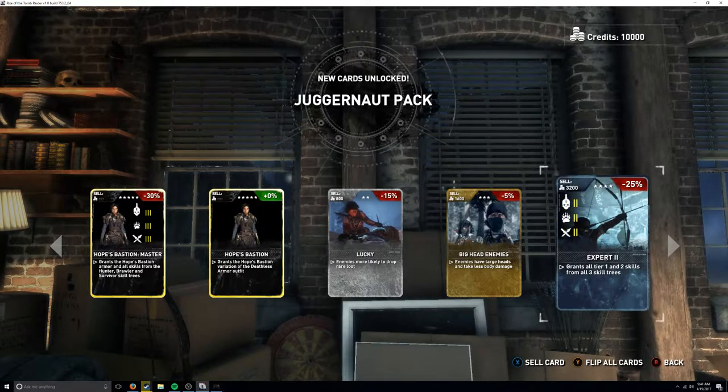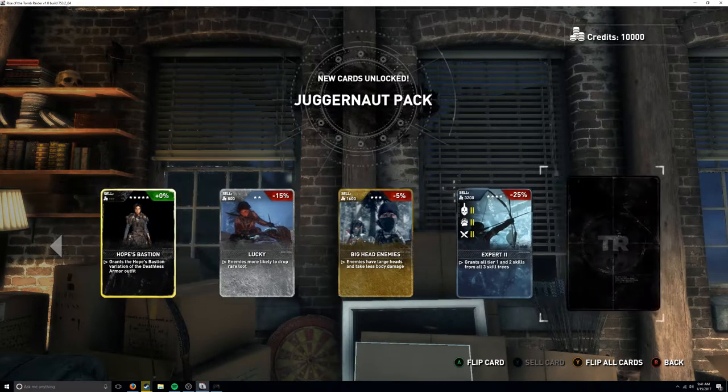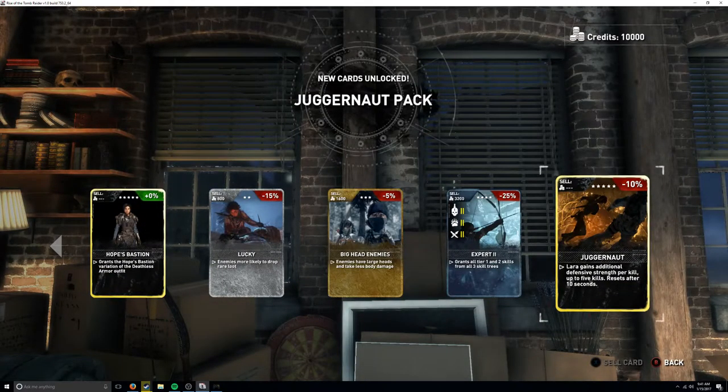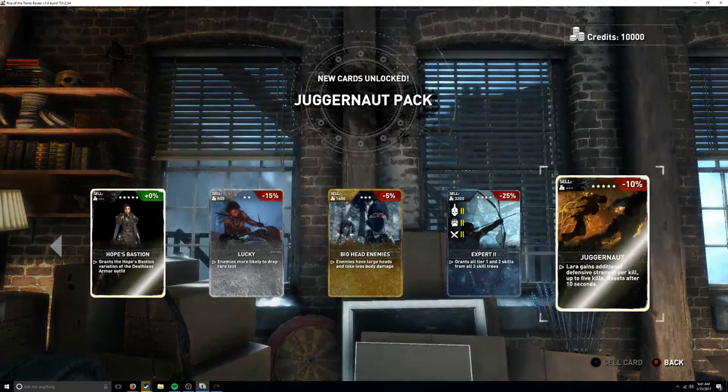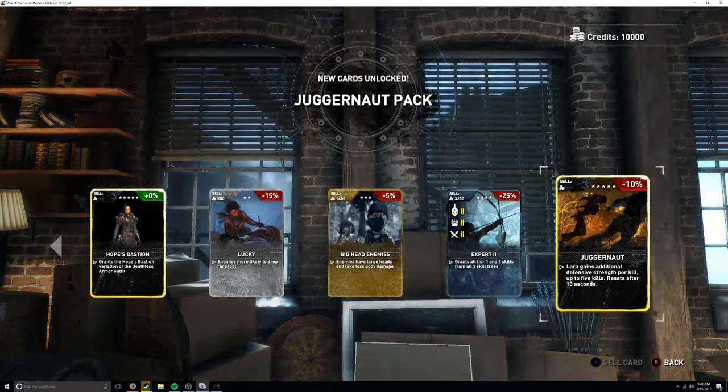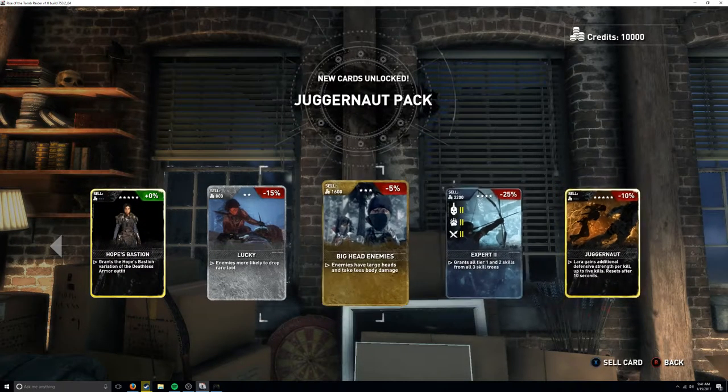Expert grants all tier one and two skills from all three skill trees. There's also a 'Lara' card - I just pronounced Lara wrong - that grants additional defense strength per kill up to five kills, resetting after ten seconds. I do not know what any of this is, so bear with me.